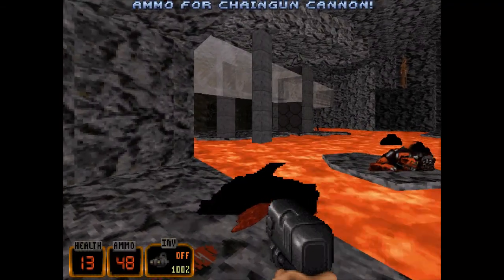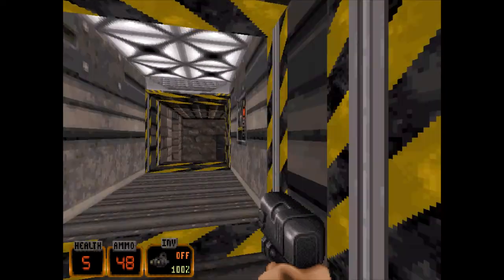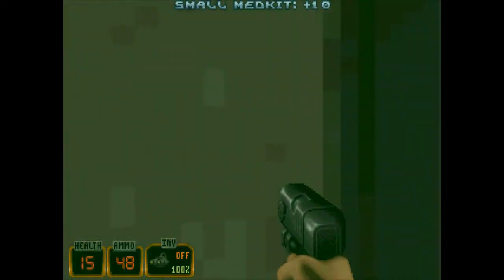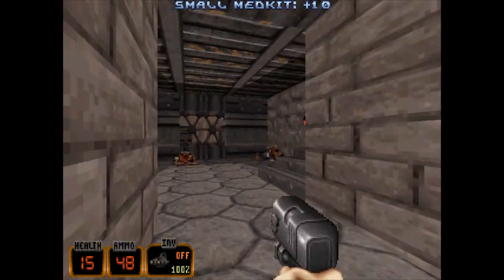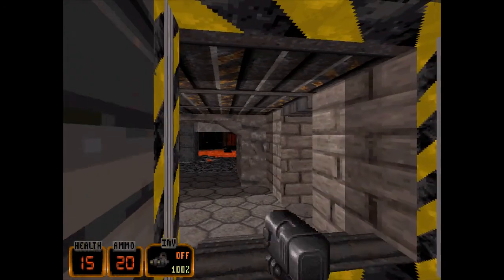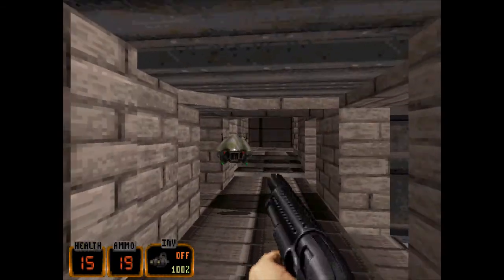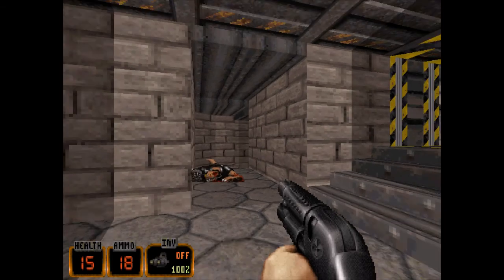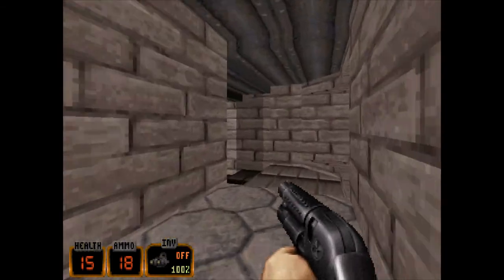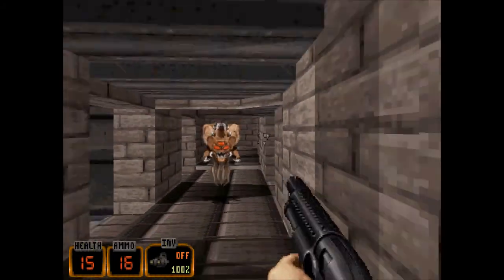So nearly dead — five health. I don't even know if I'm going to make it. Oh, there's a bit of health — 15 health. Maybe I can do it with 15 health. It's a drone — run away! He just committed suicide. That was convenient.